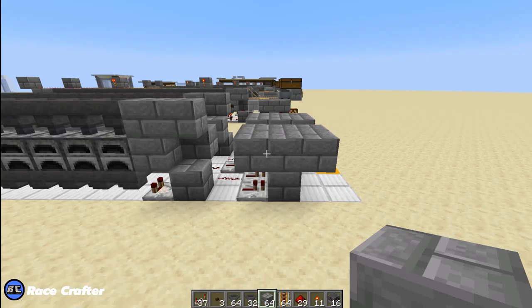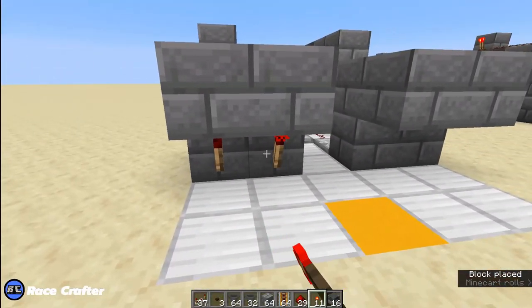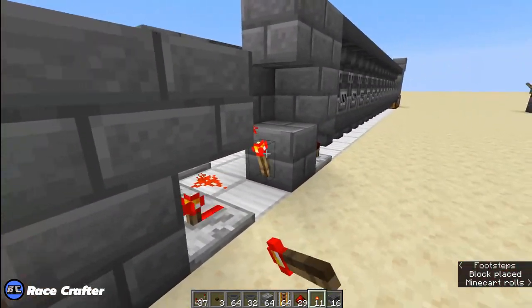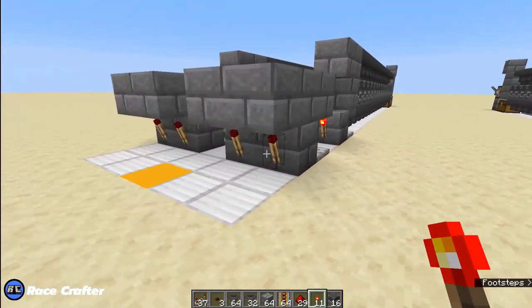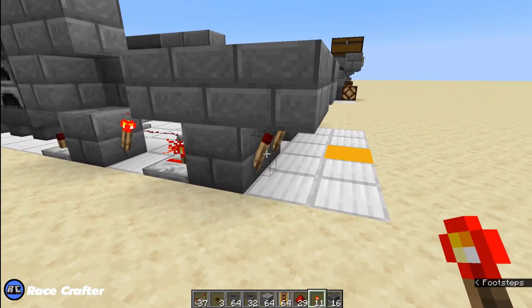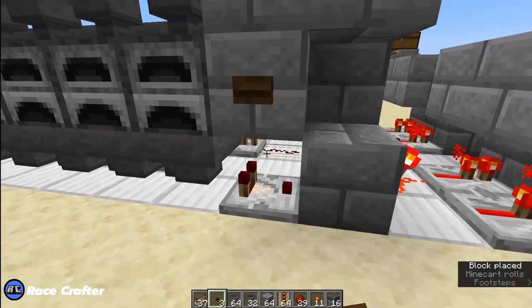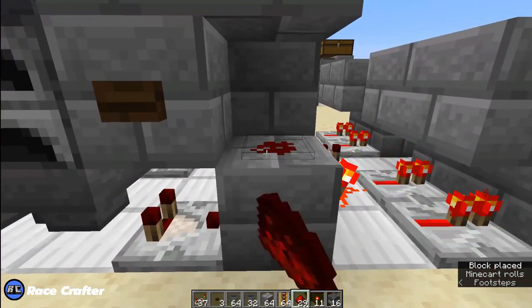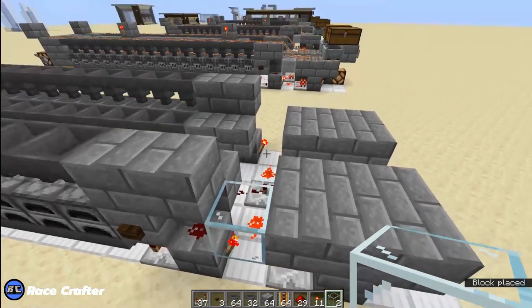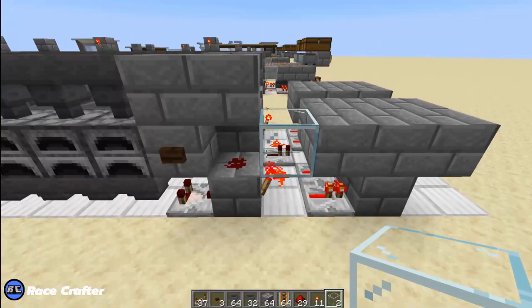Now grab our redstone torches. We're going to put a torch on the back of the block that the comparator is facing into, and put torches on these two blocks underneath. Same thing on the other side. You'll notice the torches underneath these blocks have turned off, since this torch is powering these repeaters, they're powering the block, turning off the torches down here. With our button — the button goes on the block above the comparator. A piece of redstone dust here in this space, and we're going to put it on the back of the block.